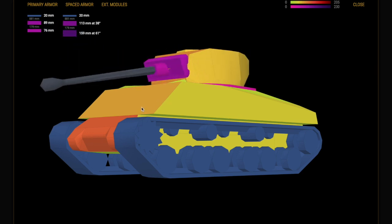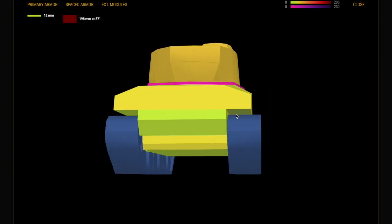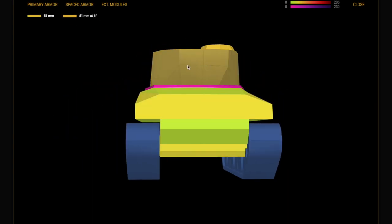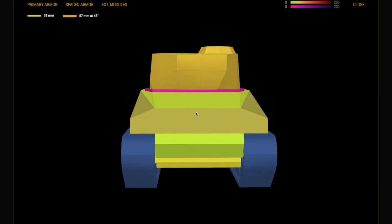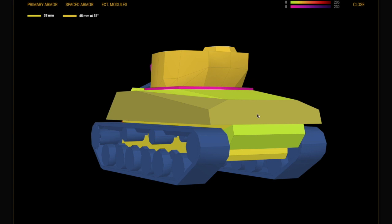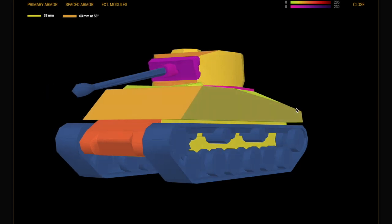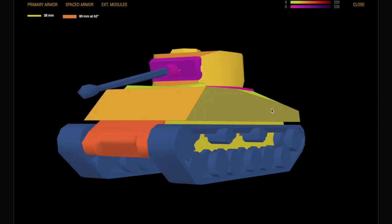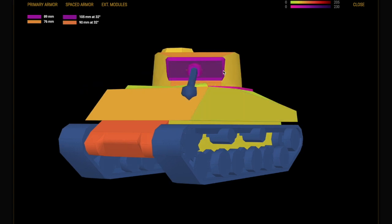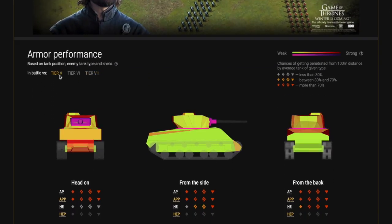Looking at the armor profile, front-on it has some armor on the lower plate and even in the middle section between the bottom plate and the turret. You will get bounces especially if you're top tier. It also has a big gun mantlet which covers most of the turret. With 12 degrees of gun depression you can play hull-down really well — hiding the bottom of the tank, showing only the turret. Because the gun mantlet can't be penned and covers most of the turret, it's extremely difficult to pen.